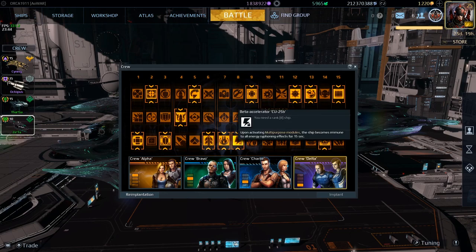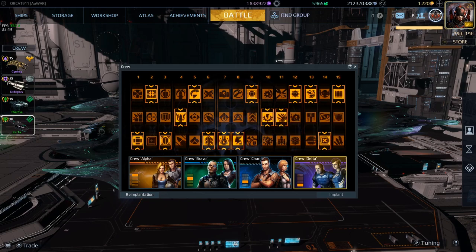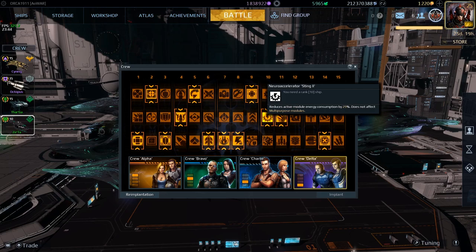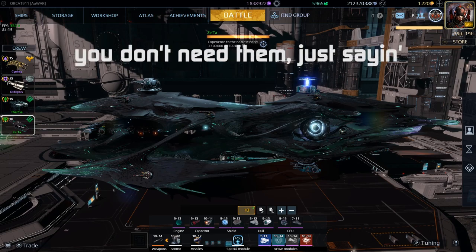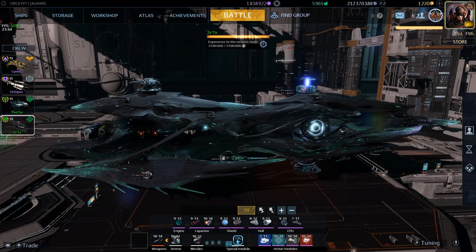The 8C implant gives you the ability to cancel any energy siphoning from your ship for 15 whole seconds by activating a multi-purpose module. And the 10B implant alleviates the energy consumption of your active modules. That's pretty much the Zeta build. I hope this video is helpful — if you have any other issues with this task, other mechanics, or anything else in the game, let me know in the comments. Like and subscribe — see you out there.